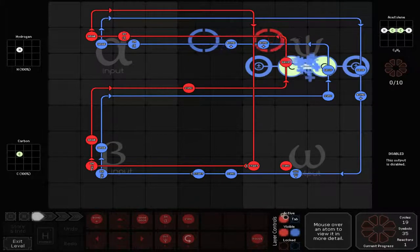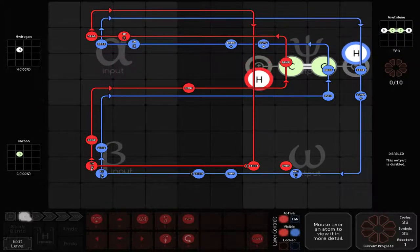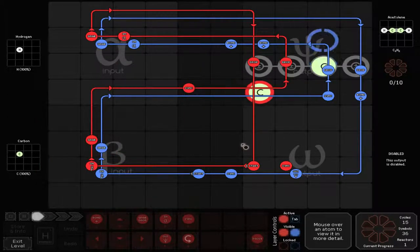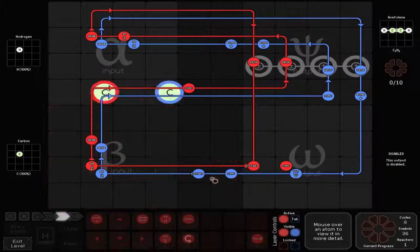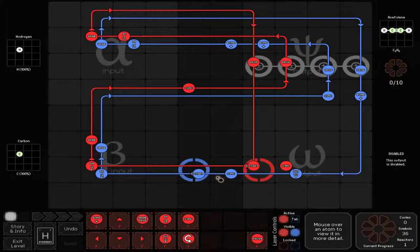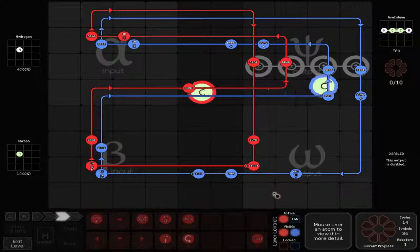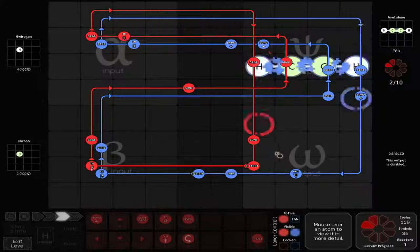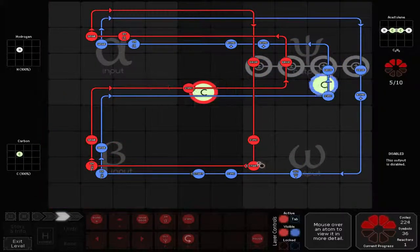I suppose I could have done it a little bit better. Oh shoot — I forgot to drop it. And we're over already. Oh, what happened there? Something bad happened. Oh, it's waiting for a sink — that's why it's waiting for a sink. There we go. I thought it was here because my original plan was for it to follow the same path, but I ended it too soon. This is better.